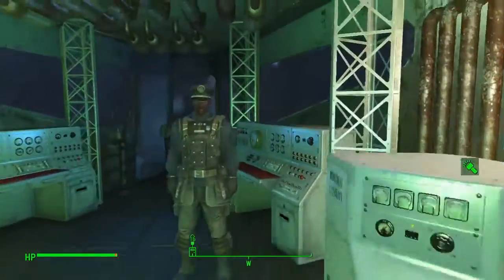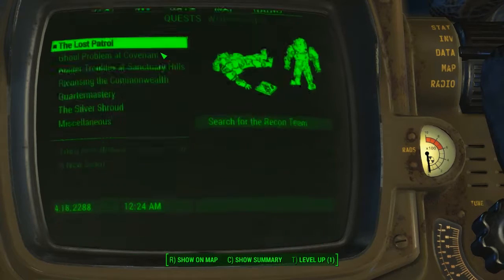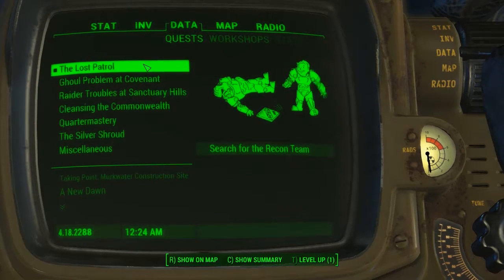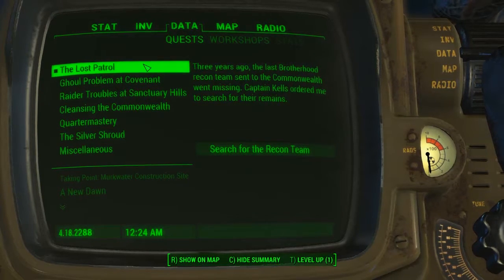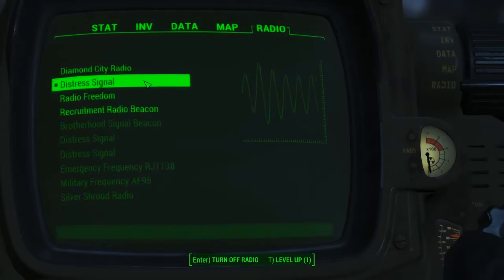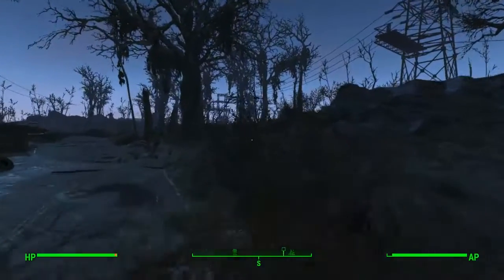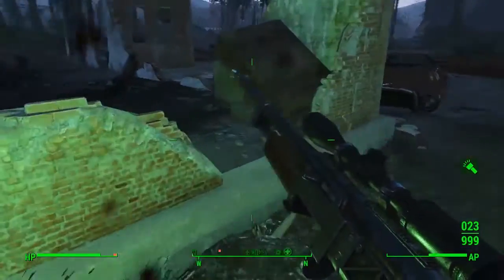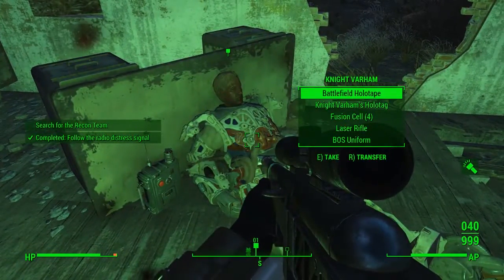To do this you're going to need to come to the Pride of the Prow and talk to Kells, the Captain, who will give you a mission eventually in the Brotherhood of Steel questlines called the Lost Patrol, where you've got to go and search for the Recon Team. This will give you three locations — you've got to tune into a distress signal and then follow the signal strength.